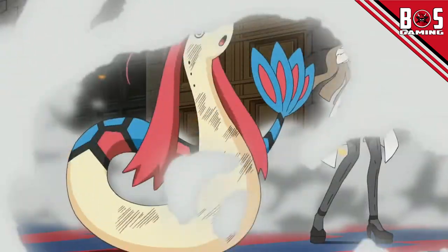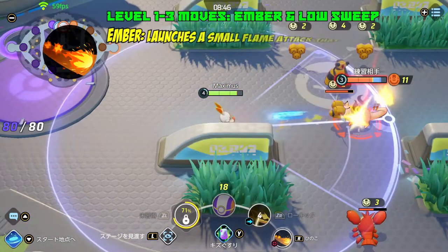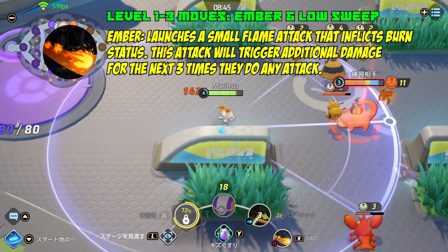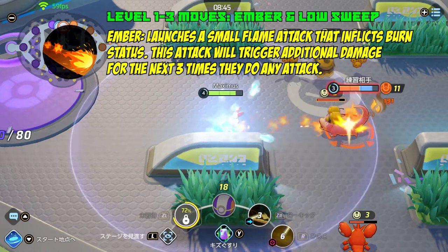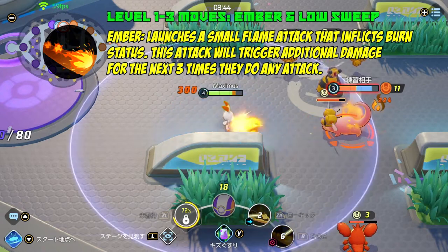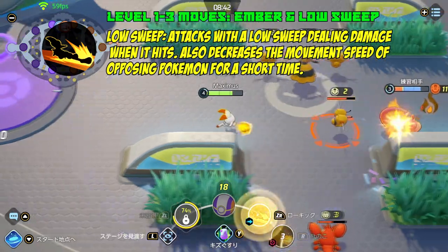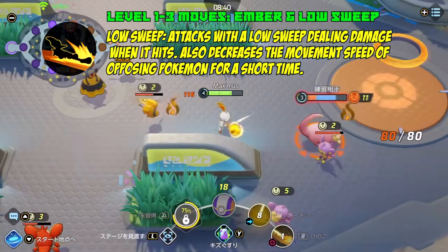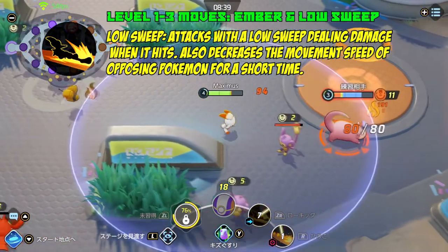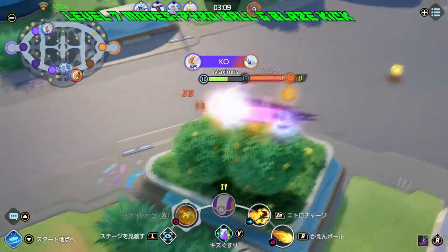At levels one through three, Cinderace has Ember and Low Sweep. Ember has a cooldown of six seconds, launches a small flame attack that inflicts burn status, and triggers additional damage for the next three attacks. Low Sweep deals basic damage but also decreases the movement speed of the opposing Pokemon, and if you land your boosted attack, that's fantastic.